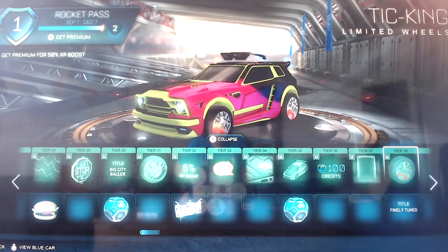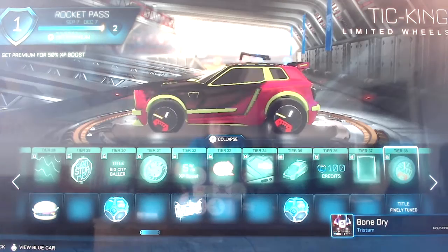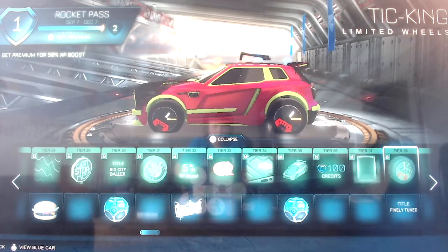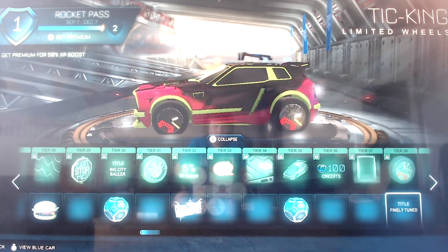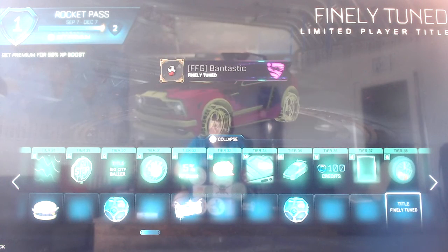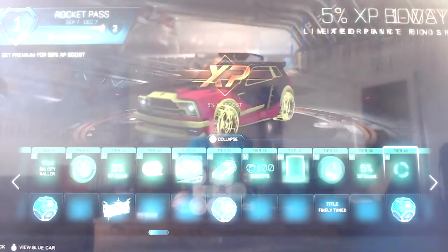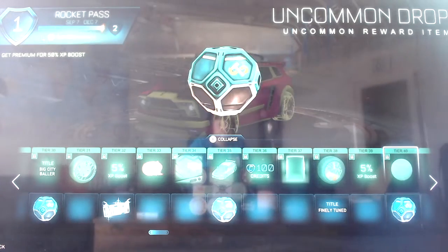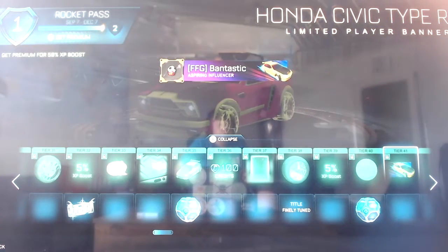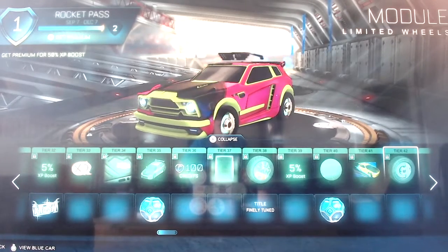Tick King - basically a clock. I think it's only the minute hand that moves - oh, the whole thing moves! That's pretty cool. I thought just the yellow bit would move but obviously not - that's really cool. Then Finally Tuned, and then Finally Tuned player title, a five percent XP boost, and then One Way paint finish. An uncommon drop for free, Honda Civic Type R player banner, and then Module wheels.